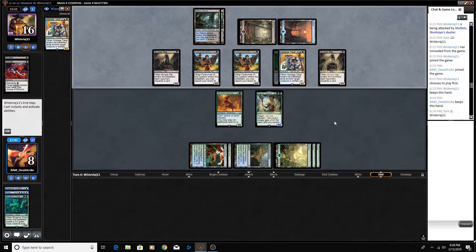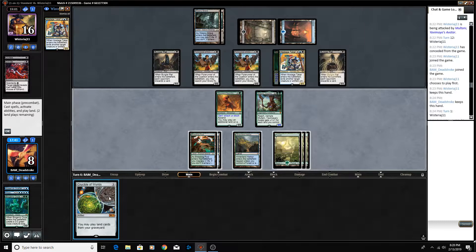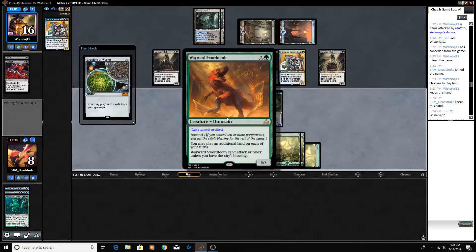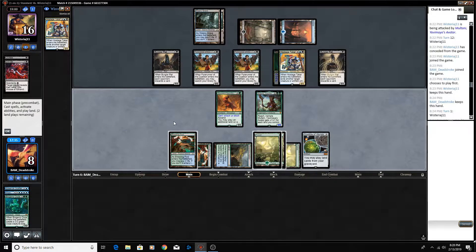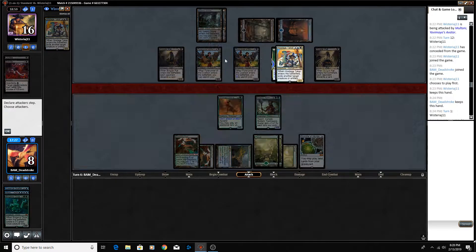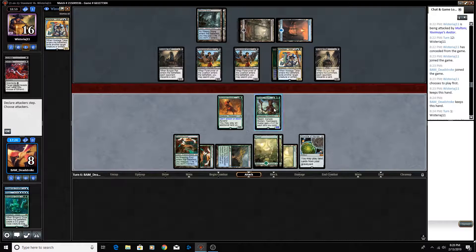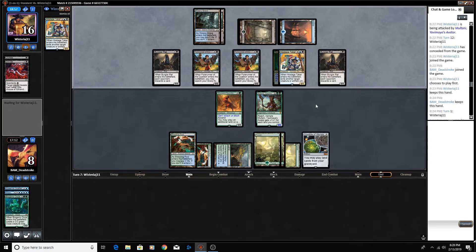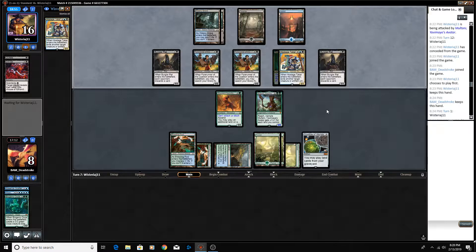Nothing to discard — our opponent's just playing another body here. No attacks, so maybe big stuff will get us there. No lands in the graveyard, but we'd rather have Multani out to work towards Ascend. We could swing for 6, but we kind of need blockers to hold off our opponent's attack. If we attack for 6, taking our opponent to 10, the math shows they can swing back for lethal. So we're just going to pass. This worked for us in game 1, but I presume it won't work in game 2.